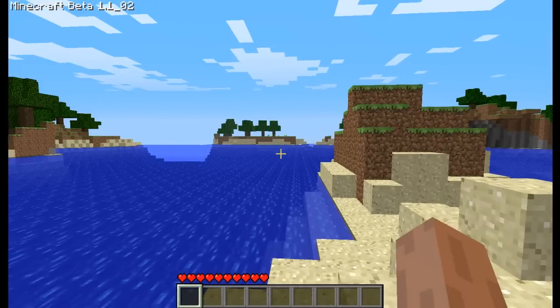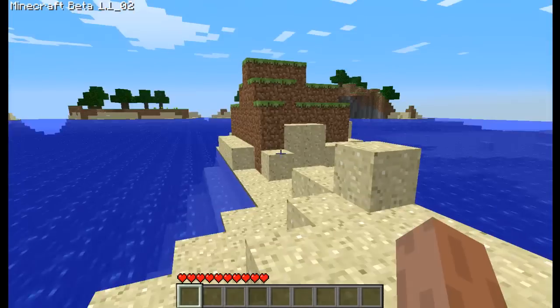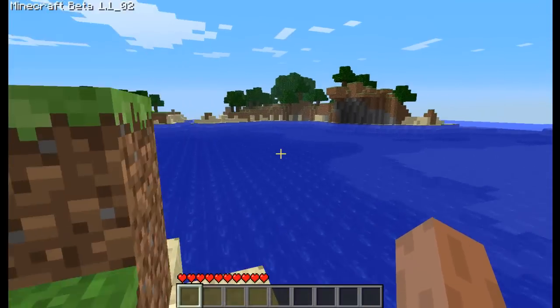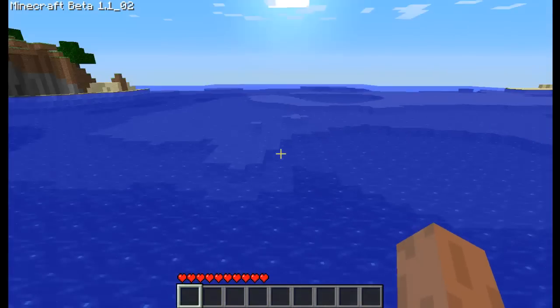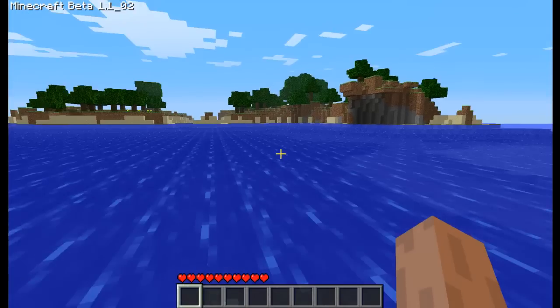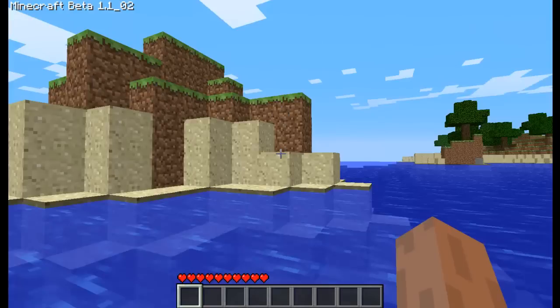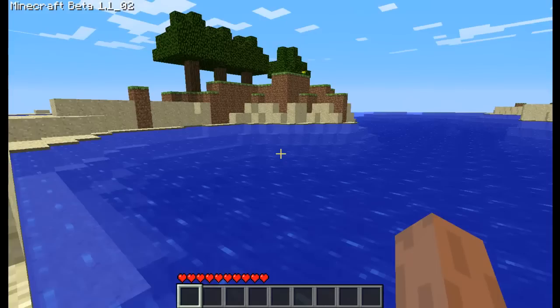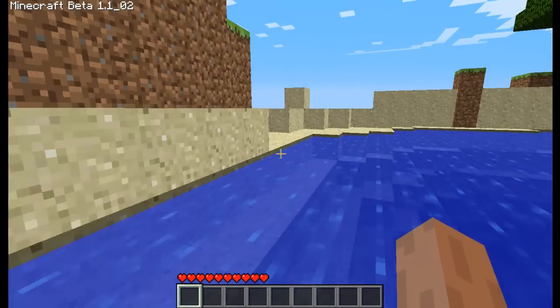Here's our world. Spawned me in the middle of an island, okay. First thing we need to do is get some wood. That looks like the nearest tree, so we're going to go swimming. Actually, that's the nearest tree over there, but that's alright. Oh, and it's on my island — that's helpful. Didn't see that.